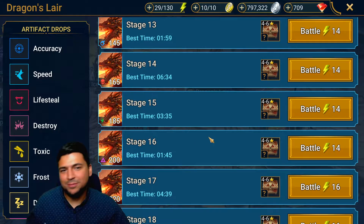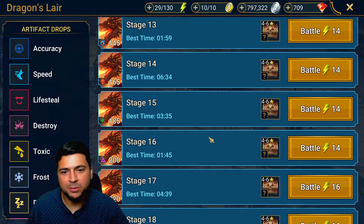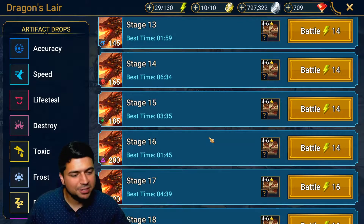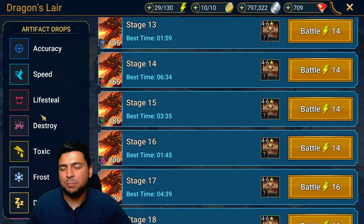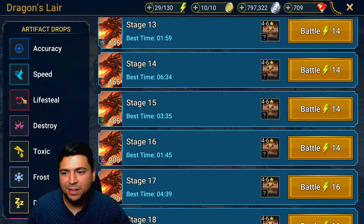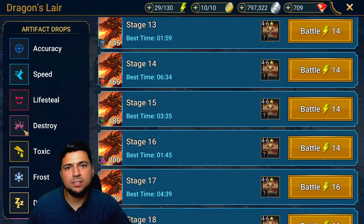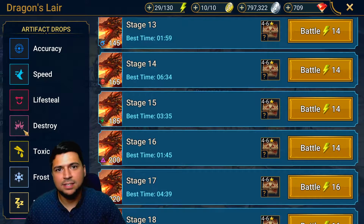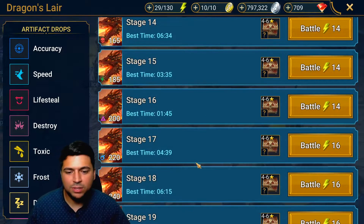Eventually you're going to have to come here and grind Dragon. I recommend getting about 2000 energy and setting up an auto farm overnight, because you just need these artifacts — especially Life Steal and Speed. Accuracy, Destroy, Toxic, Frost, and Daze aren't as important, but you'll get offset pieces, meaning you can use single pieces from other sets to get the stats you need.